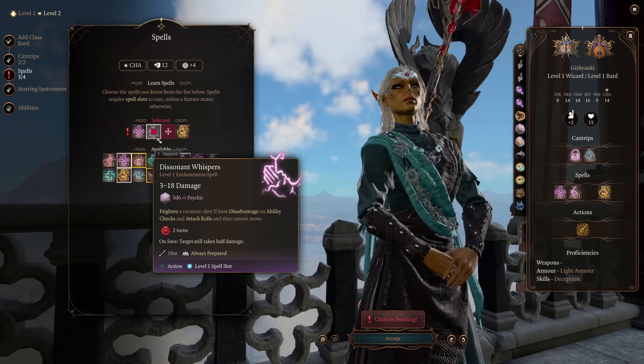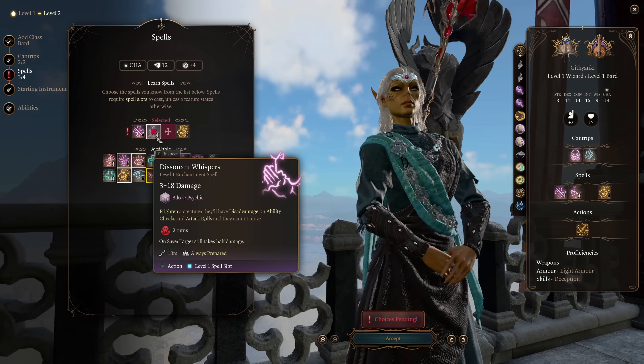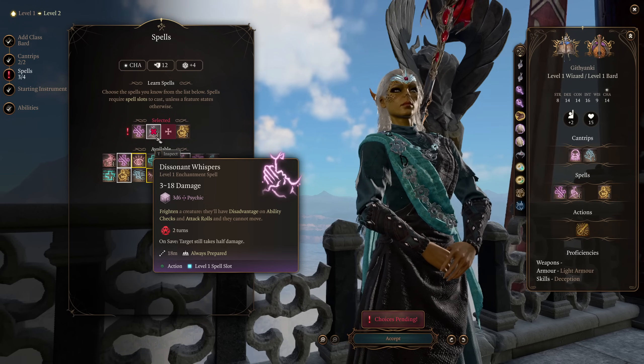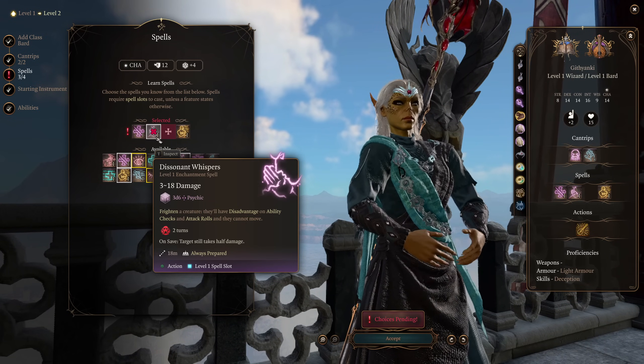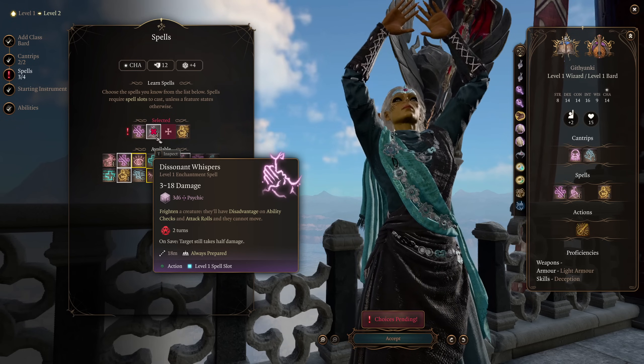And Dissonant Whispers, our big damage dealing enchantment spell. This is going to deal psychic damage, which is great for us, and it can potentially frighten creatures, meaning they have disadvantage on ability checks and attack rolls and they cannot move. This is just going to mean that we're going to be able to lay on the pain, making it so that our teammates have an opportunity to attack with ease.